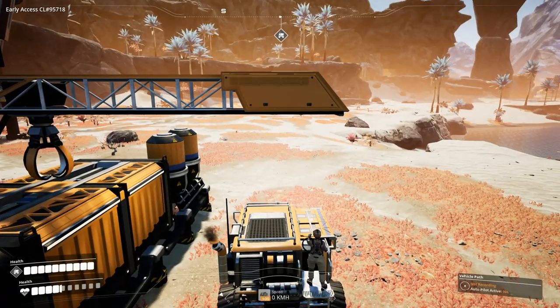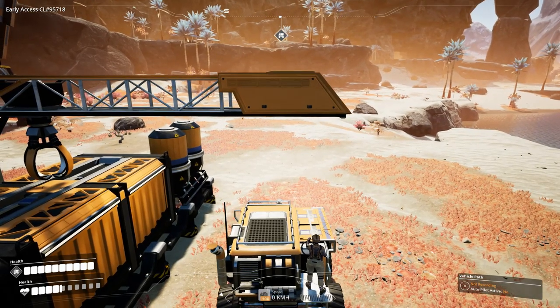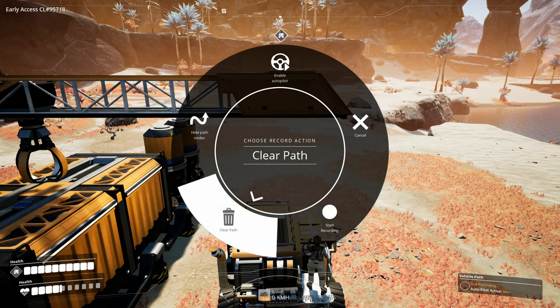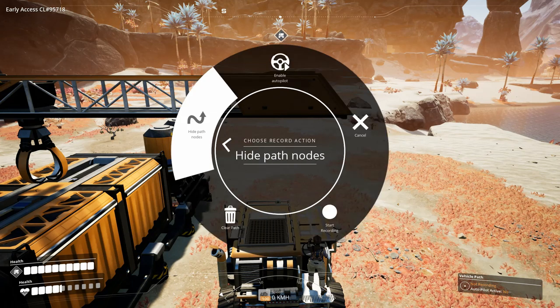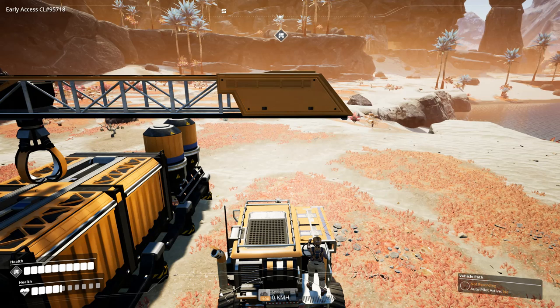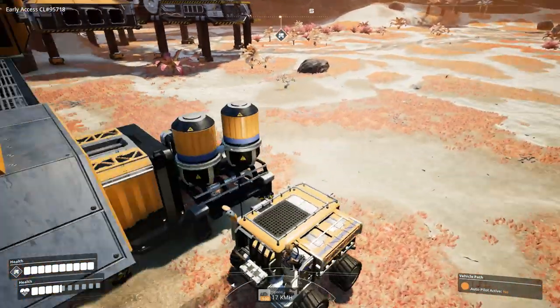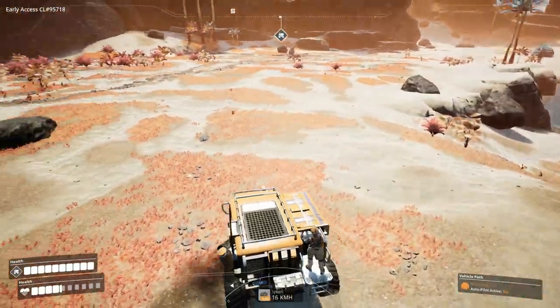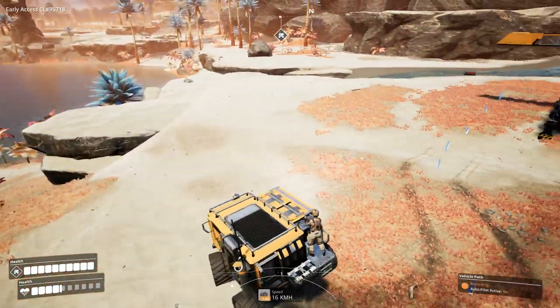Now let's automate it. While on the truck, hold C to see the autopilot options: Clear Path, Start Recording, Cancel, Enable Autopilot, and Hide Nodes. Cancel just backs you out without doing anything. In the bottom right you can see it currently says 'vehicle path not recording' and 'autopilot not active.' Click Start Recording, and you'll see little blue arrows appear behind the truck showing the path it will follow.